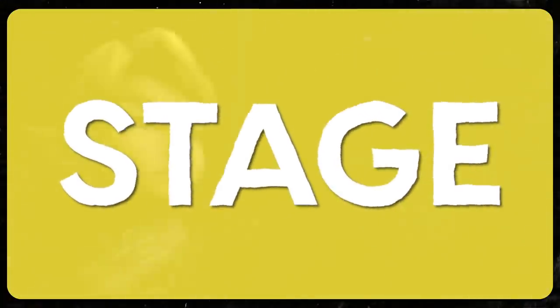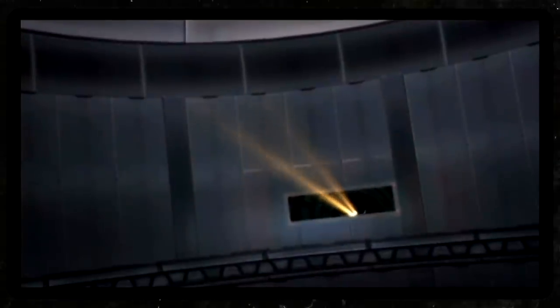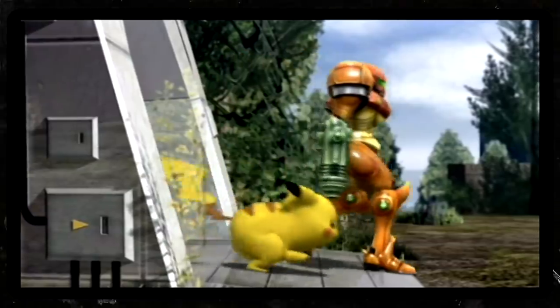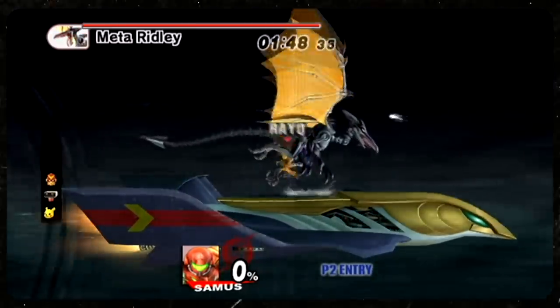For starters, just like you'd kick off any good match of Smash Bros, we need to talk about the stage. A solid boss battle for this series has to be brave enough to experiment with the level design. For example, let's take a peek at this boss encounter with Meta Ridley in Super Smash Bros Brawl's Subspace Emissary Mode. While your unlikely squad of characters makes a break for it out of the bomb factory, you're treated to an unwelcome greeting from the space pirate himself, as he's dead set for revenge on none other than Samus and Pikachu.